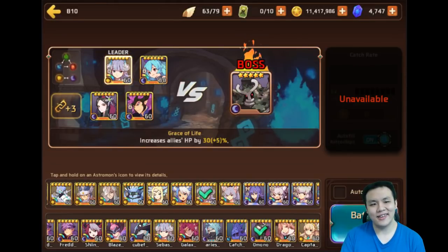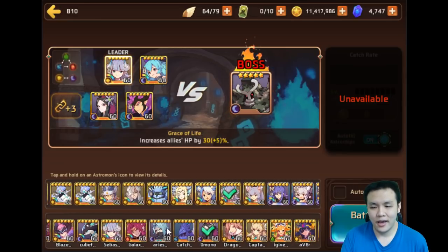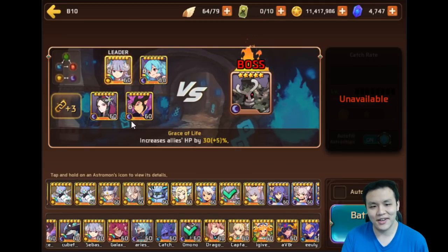Hey, what is up guys, welcome back to a monster spotlight. I haven't done this in a while and this actually wasn't planned. A buddy of mine on Discord hit me up and told me he has this dark snow white ready and asked if I wanted to show off this monster, because I wasn't able to get one with a square slot or else I probably would have raised her immediately.